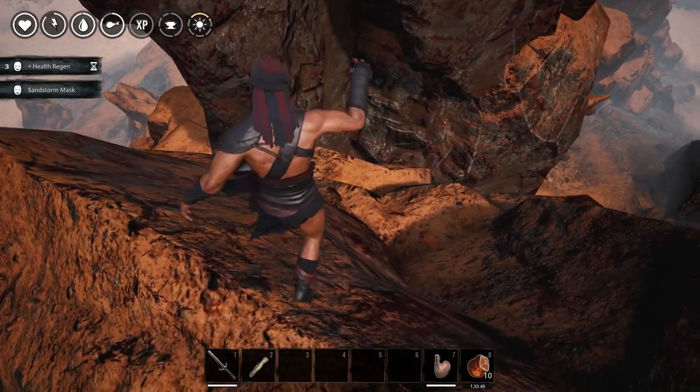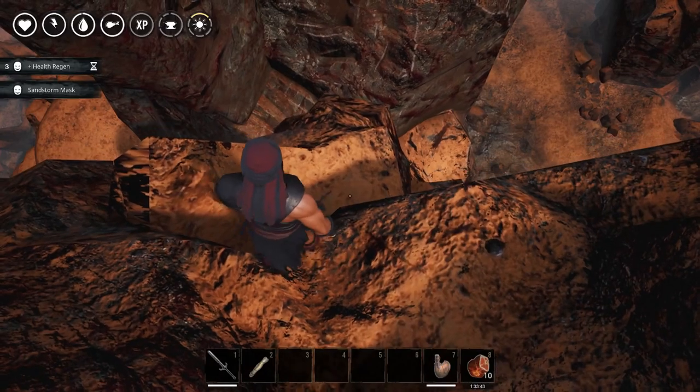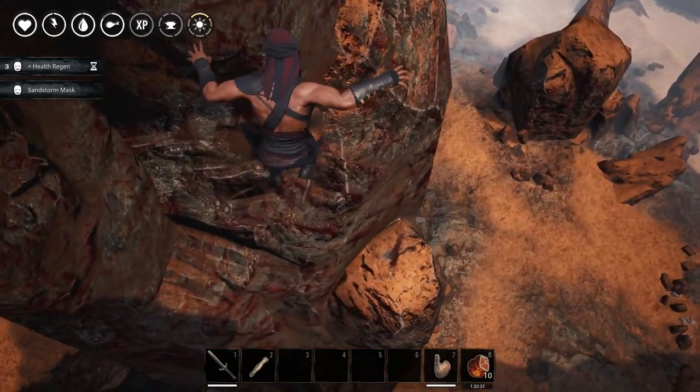We made it to the top of the first cliff. Now we need to carefully jump down and go to this ledge over here. And we are going to do something crazy — we're going to jump from this cliff to the other, and hopefully we are able to grab a wall.